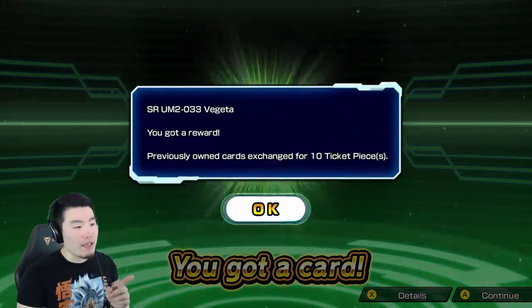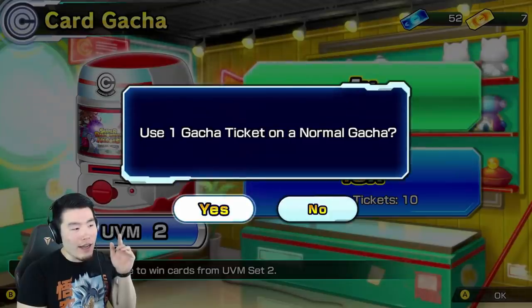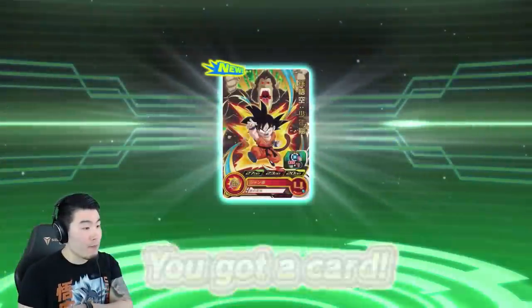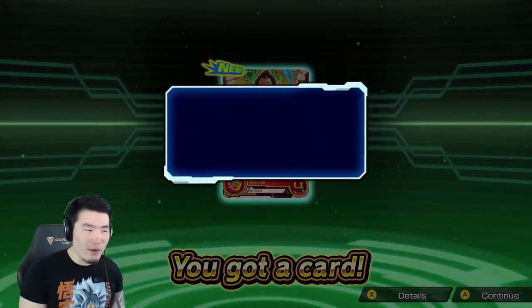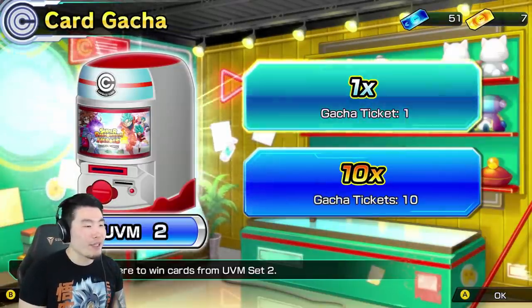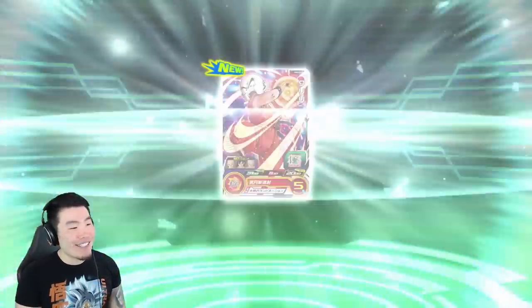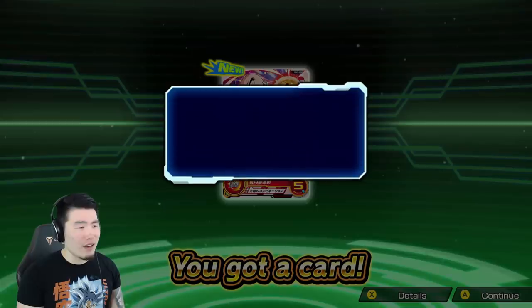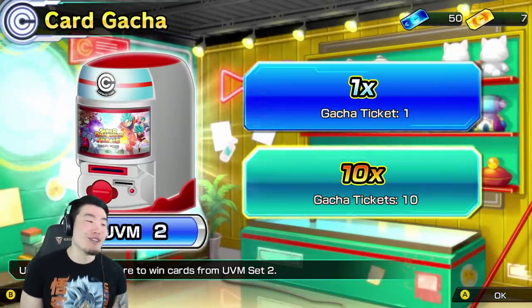That was actually a CP - it's like a pretty rare card, but that was a dupe. So we got some fragments, which you can actually exchange for more tickets. Kid Goku - I believe he transforms, I think that's a transforming card right there. Single number seven, another 2-star I think. Let's jump into the multis now guys. I'm such a noob, I'm sorry, but I'm having fun with this game. I feel like you don't have to know everything to enjoy this game a lot.